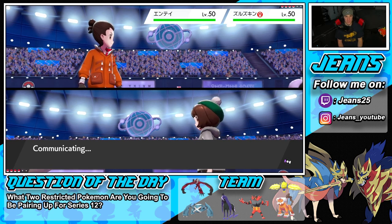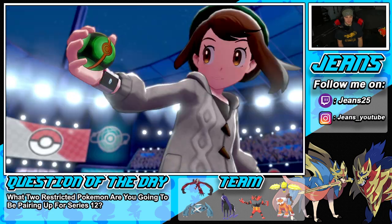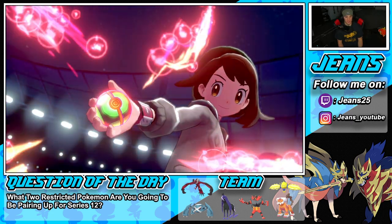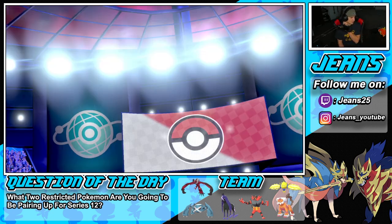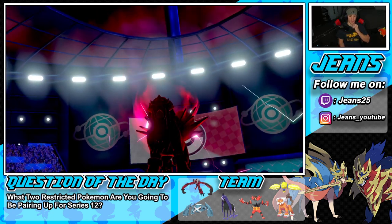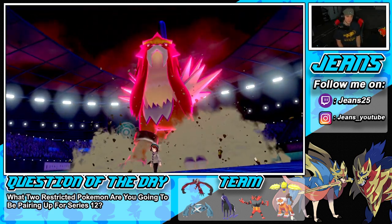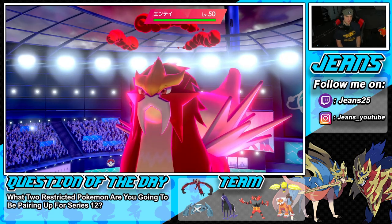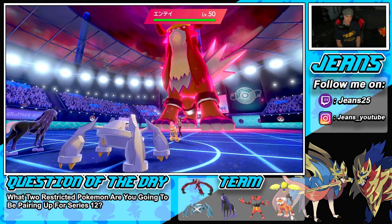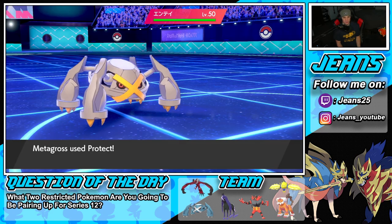If he makes a great move and does big damage to Metagross, we'll Dynamax on Landorus instead. But I think he's gonna Dynamax Entei and go for Flare — so we don't even have to proc our policy, which is really really good. I could swap in Regilecki after this, but he's gonna go for a Flare through the Protect, which will proc our policy and do a little bit of damage.